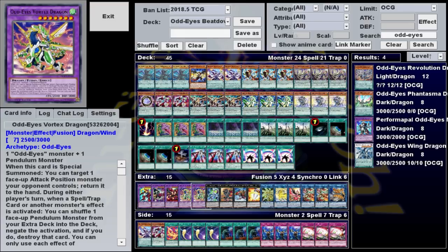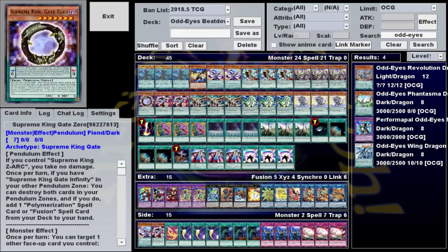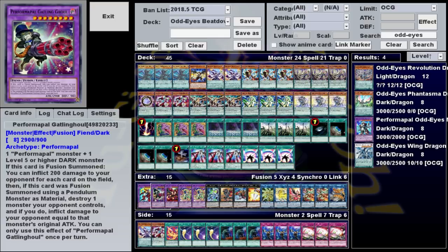Our second most useful Fusion card is Performapal Gatling Ghoul. This is a fiend, so you can only make it with Dissolver on the field, but its materials are a Performapal monster and a level 5 or higher Dark monster, which means you can use Gate Zero as material. In addition to a solid 2,900 attack, it has the following brutal effect: if this card is Fusion summoned, inflict 200 damage to your opponent for every card on the field. Then, if it was summoned using a Pendulum monster as material — which it always will be in this deck — you can destroy one monster your opponent controls without targeting it, and if you do, inflict damage equal to that monster's original attack.